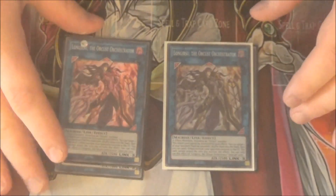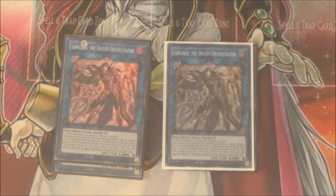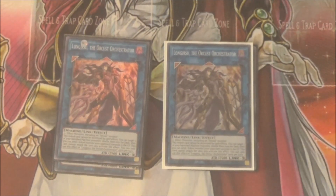Two Longirisu, the Orchist Orchestrator — and yes, that is a tongue twister. It's a Link 3 with 2,500 attack. Really good effect here: you shuffle back two of your banished dark machines to the deck, and then you send one of your opponent's linked monsters — monsters that are linked to another monster — to the graveyard. Which is obviously why it has two upward-pointing arrows alongside Galatea. And while he's linked to a monster, he cannot be destroyed by card effects.